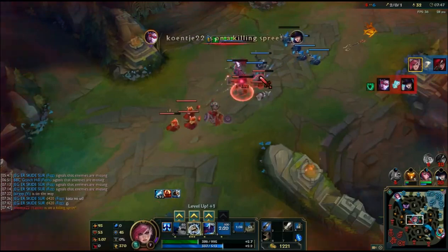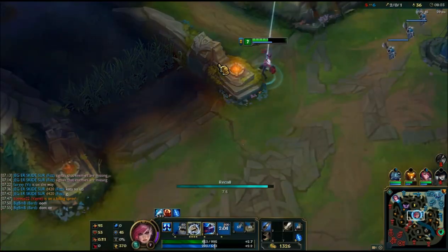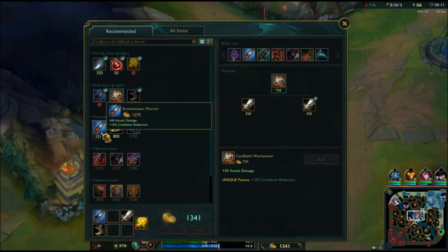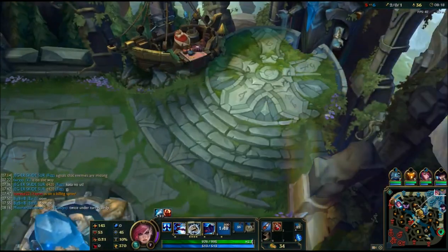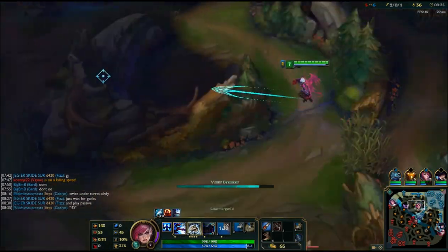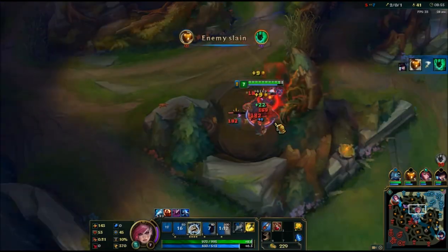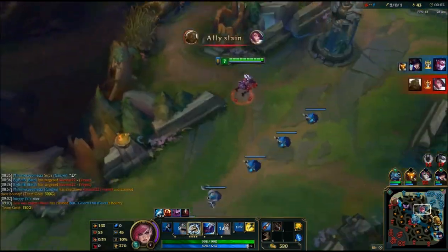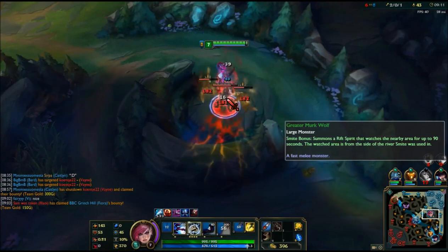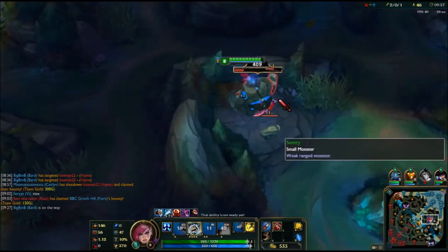I got the smite on Katarina. If there is a death, always look and see what's happening, because the enemy laner will probably be low even if they've got a kill — you can probably go and kill them as well. Now I've got the full jungle item and it's a huge spike for Vi, especially with her ultimate. From there you should be able to snowball the game — or yourself — if you've got one or two kills, especially if you're ahead of the enemy jungler.